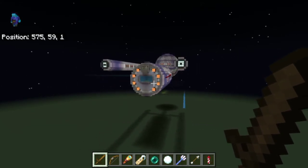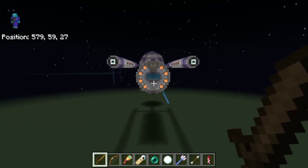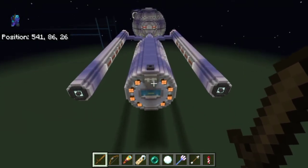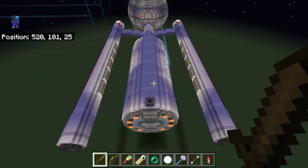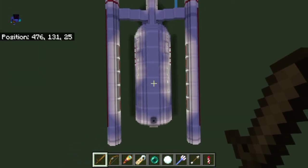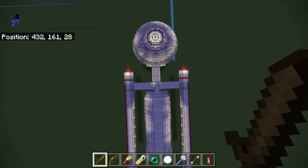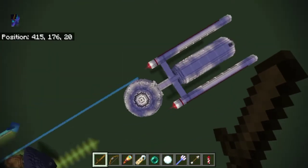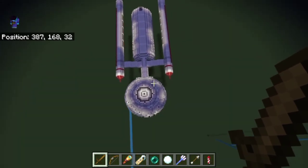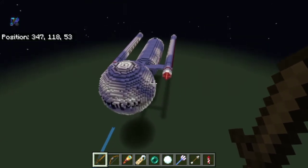The ship has a full interior — even the nacelles have interior. I don't think we're going to see that today, but it's there. It's a fairly decently sized ship. It has 10 decks, though I got the labeling a little bit wrong and it shows 13, weirdly. I called it the Dauntless.